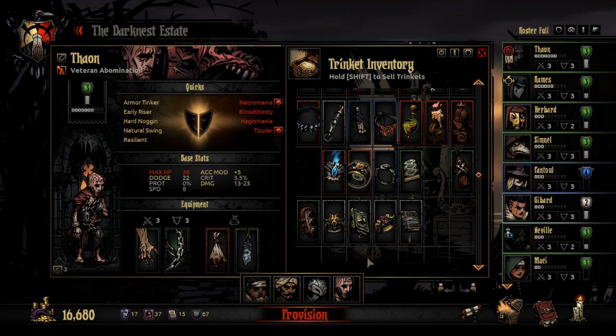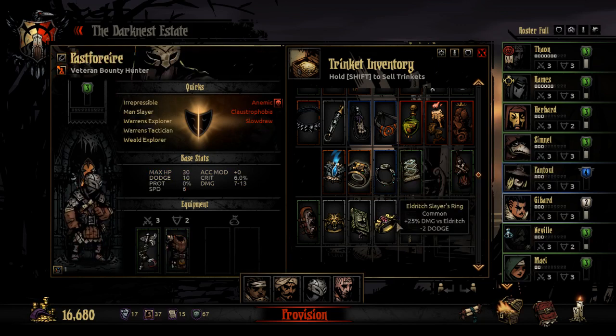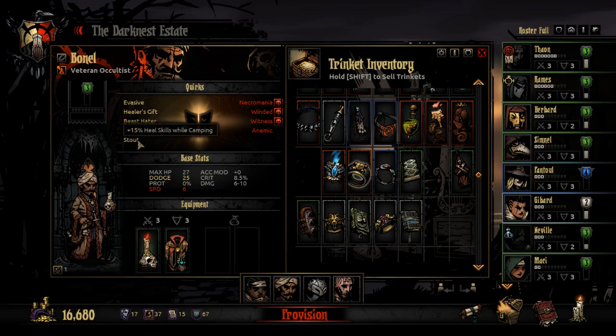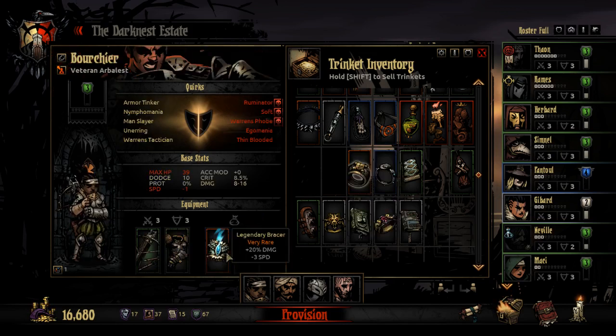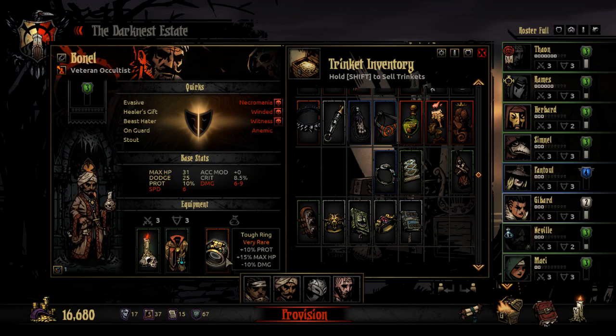You can go with Dodge and Stress Resist — that's probably nice. Debuffs aren't bad. I am not going to be adventuring in the dark. I don't mind him being really slow, though she's already quite slow. His damage is never going to be something I'm terribly interested in, so let's toughen him up.